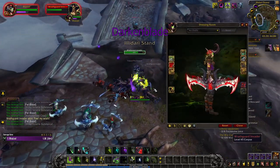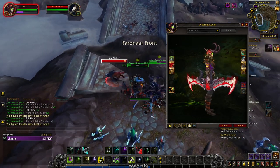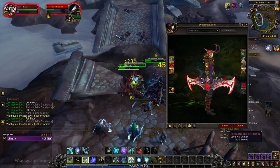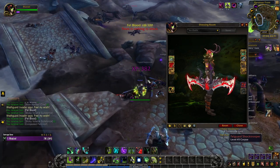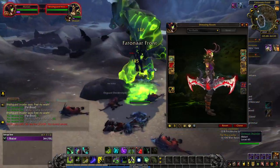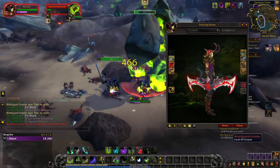Darkenblade is my favorite Twinblades of the Deceiver appearance. You unlock it with the Balance of Power questline, which I will get right to after I finish this guide series. The Balance of Power questline is quite long and tedious, sending you on several objectives including running Mythic Legion dungeons and gathering Blood of Sargeras. I recommend running some of the quests with a max-leveled, well-geared character or with a solid group. I've put a link to the questline in the description below.